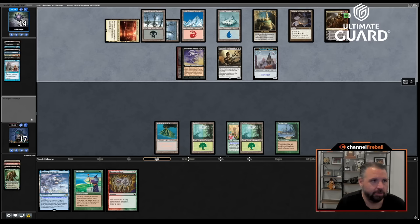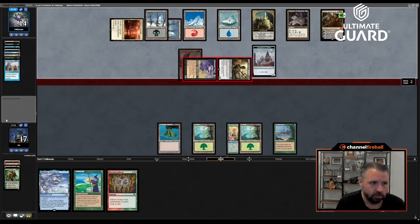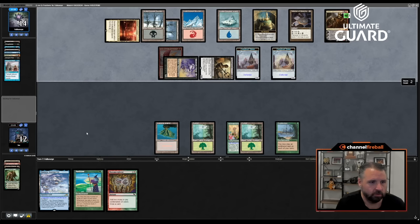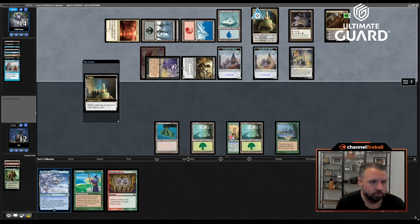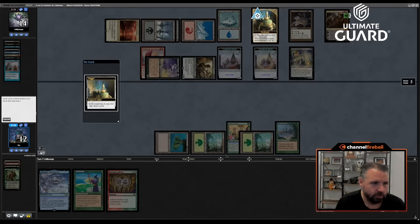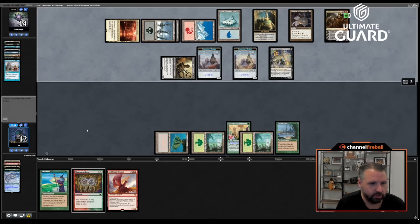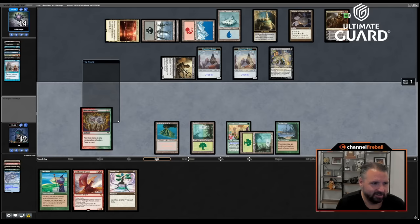It all kind of fell apart from there. I don't mind the matchup — I just, Thoughtseize and Mesmeric Fiend are going to be tough. Land, Dark Confidant sure. End of turn, Otawara the Mesmeric Fiend. I have Mana Morphos and a draw step, let's see if we can get there. Let's go red-blue.